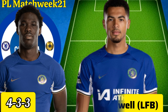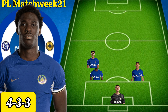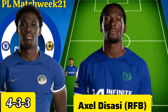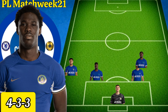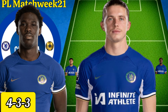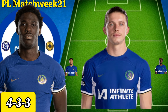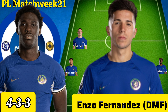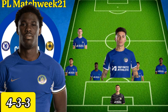Lewis Hall could be used as the left fullback, and Axel Disasi could be used as the right fullback. Caicedo remains captain and plays as a defensive midfielder, while Pochettino could use Enzo Fernandez as his defensive midfielder pairing alongside Caicedo.